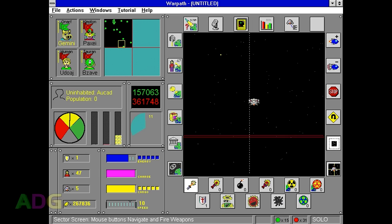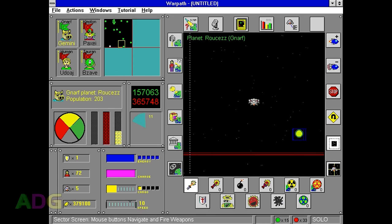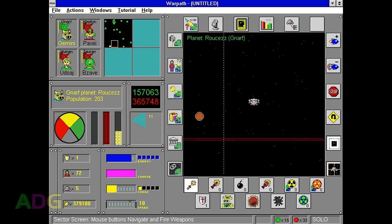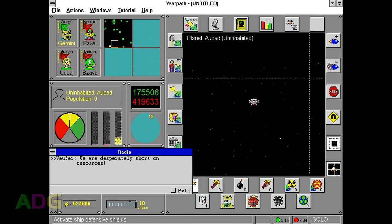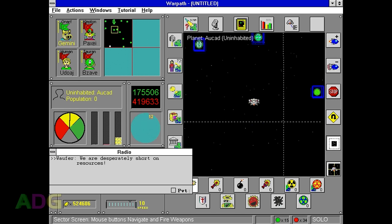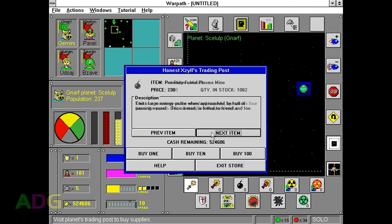The real money is in taxes. Any planet aligned with your side contributes taxes to your ongoing war efforts. A circle in the middle of the screen indicates how long it'll be to the next cycle, along with how many cycles have passed. Each time a new cycle begins, you earn tax money. Needless to say, the more planets and people aligned with you, the more taxes you bring in, and this is ultimately far more profitable than simply selling resources.